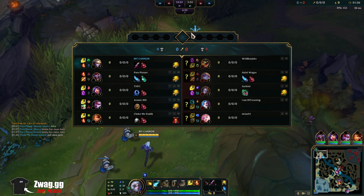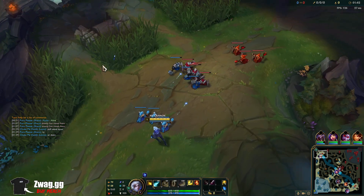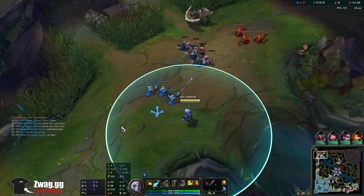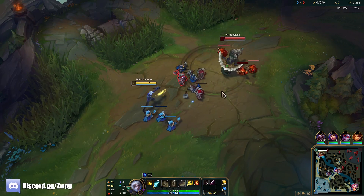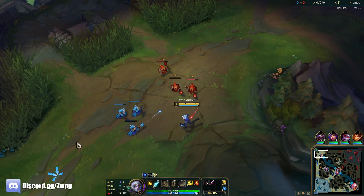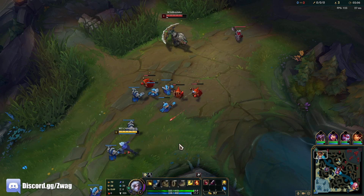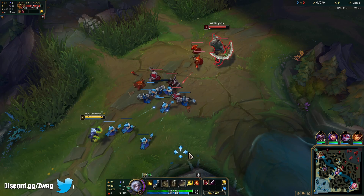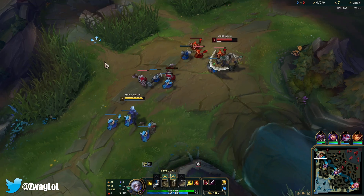I've tried going Frostfire before but you do like negative damage, so we want something that at least works. We're against Renekton — bone plating helps us a ton versus him. All we want to do is hit the minions, then when it stacks up we go auto him and steal some health. What's nice is our Q procs it so we don't have to get too close.